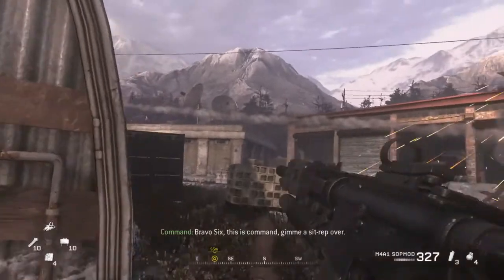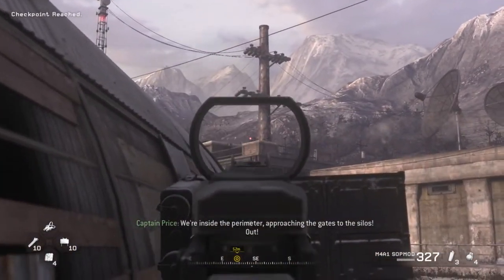Bravo 6, this is command. Give me his head wrap, over. We're inside the perimeter, approaching the gates to the silos.